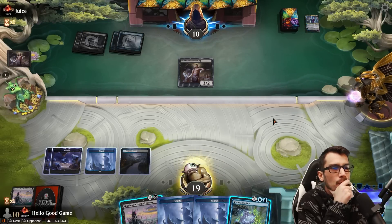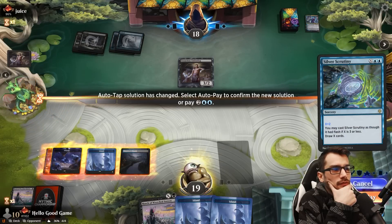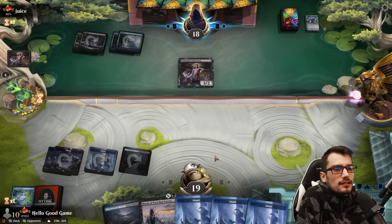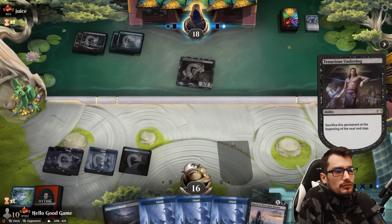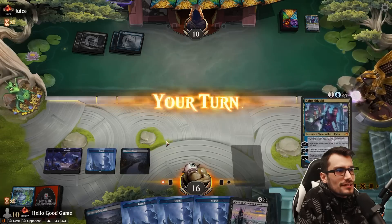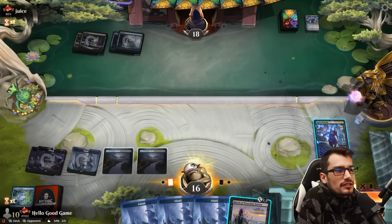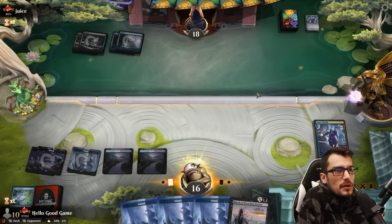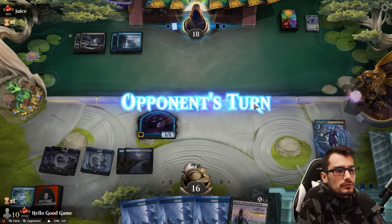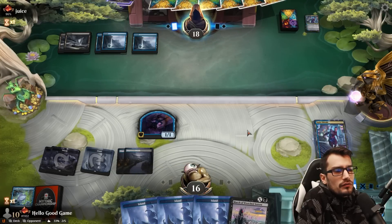I think I just draw two. Of course it is. Last match we couldn't find our third land — this turn we've got all of them. It makes up for the last match. Here's a Kaito, minus two, pass turn, phase out — which is quite nice. This land, not invoking us yet.